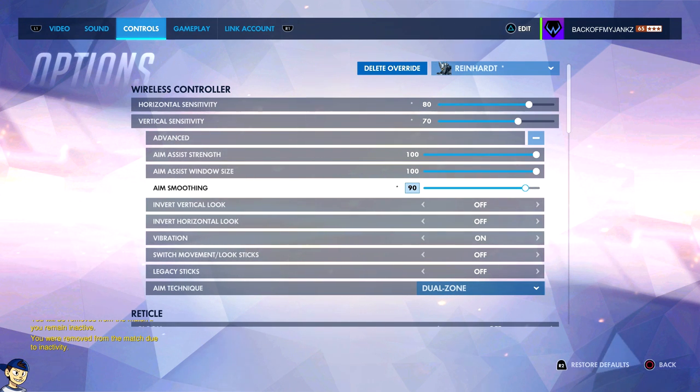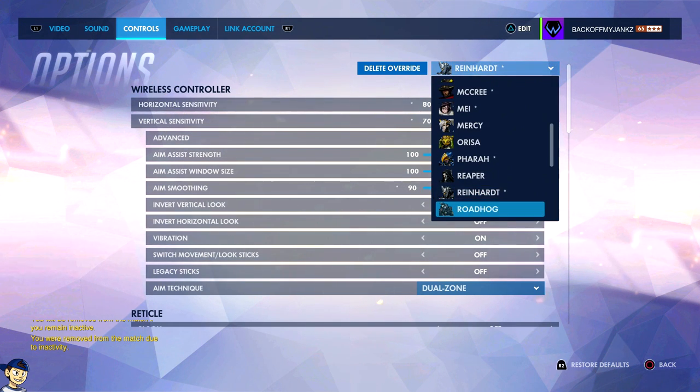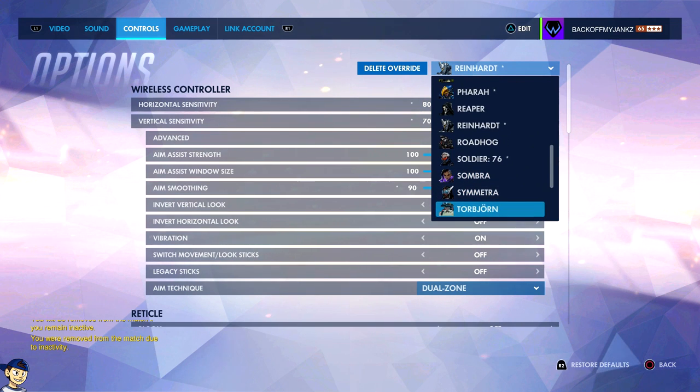Aim smoothing changes a lot — from 100 to 90 is pretty outrageous, that's a lot. So this is a really fast sensitivity for Reinhardt. It doesn't let me be as accurate with my fire strikes, but I can swing my hammer and shield in every direction, and that's what I like about Reinhardt.